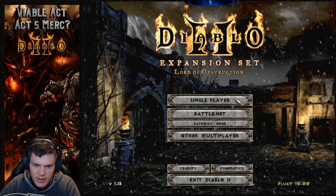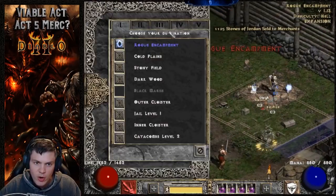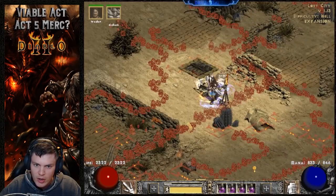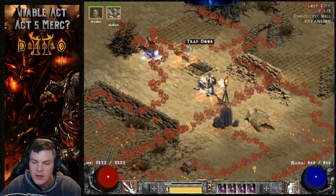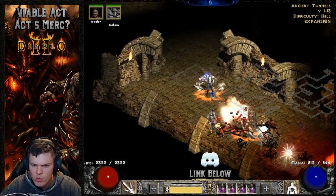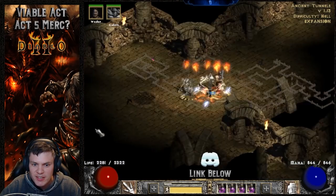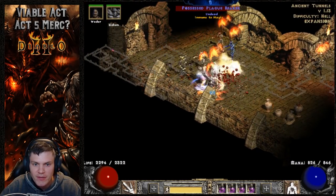I've been hunting for a Death Fathom forever, so let's see if we can get one. I know I'll get some comments — this is a super niche setup and it's not as good as an Act 2 mercenary. But with some gear adjustments, it's something different and actually fun. I'm going to follow up this video series by messing around with Act 1 and Act 3 mercenaries to create a spectrum of somewhat viable mercs that nobody uses — this is kind of the start of that series.